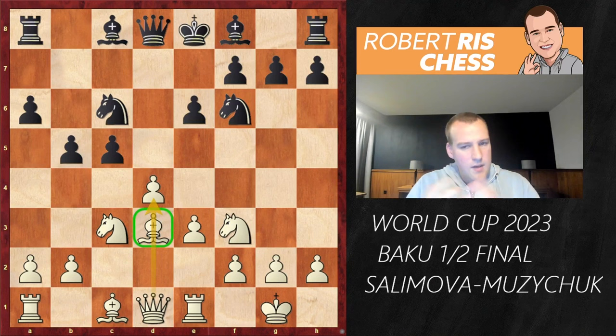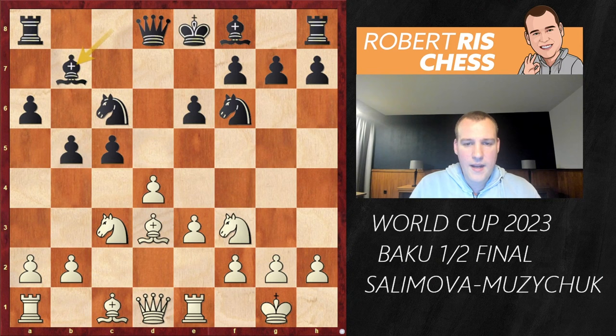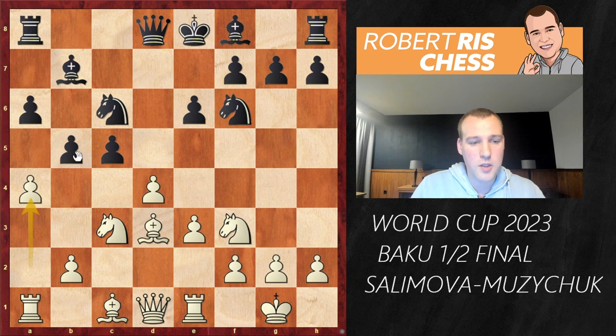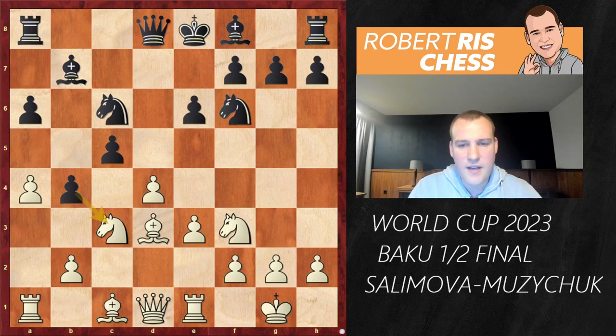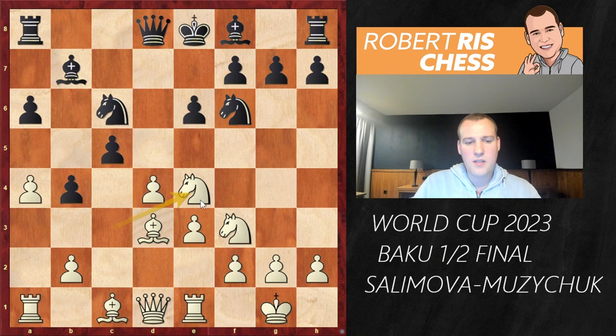After Bd3, black stays away from the pawn on d4 and develops the bishop to b7. White plays a4 — this is one of the drawbacks from black's perspective of having that pawn on b5. White is trying to attack and pressure it. Black has to advance to b4, attacking the knight on c3. Now the main plan is revealed: with the bishop on d3, the move Ne4 becomes a possibility.